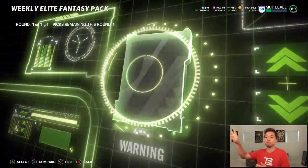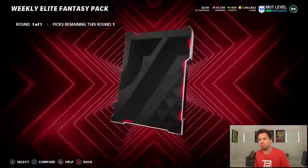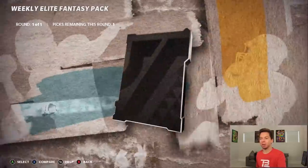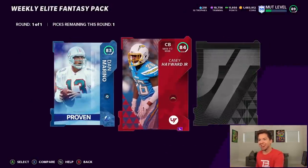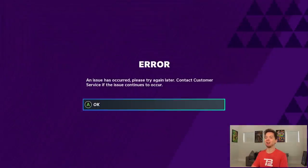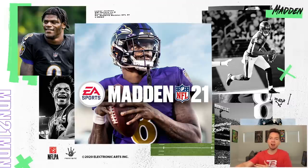Weekly Elite Fantasy Pack. I actually have two of these because one is a make-right from last Thursday. We're starting off with 86 Khalil Mack — that's about 40 to 50k right there. Fired in the middle and then the Platinum. That's the wrong one. EA is some trolls. Let's see if pack number two will be even better. That's a small legend, that's a small Elite, 84 Hayward. Give us some big Platinum. And an error has occurred. While we wait for the game to load back up...